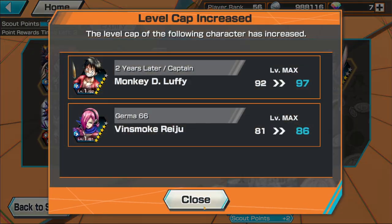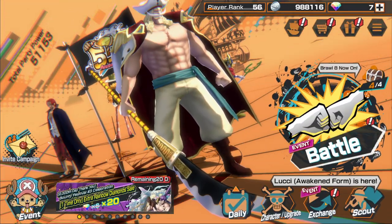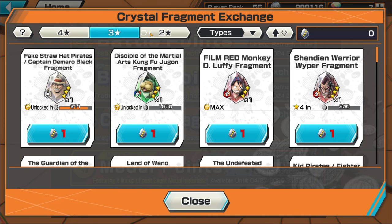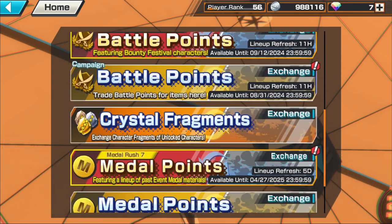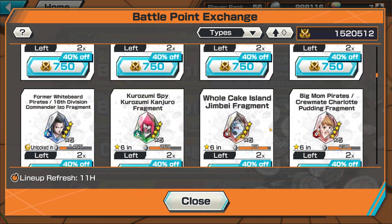As you can see, we got a lot of character fragments. We got another Two Years Later Luffy — I can literally max this guy out or just buy fragments. For newer players who want to get into Bounty Rush: there are fragment exchanges where you collect fragments from events, whether two-star, three-star, four-star, or five-star. There's also the battle point exchange where you can trade fragments for different characters every single day, either discounted or not.